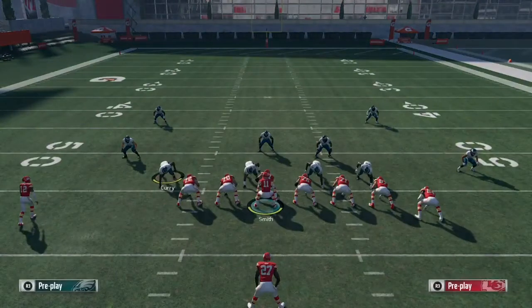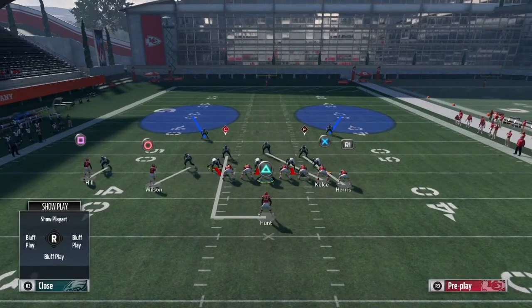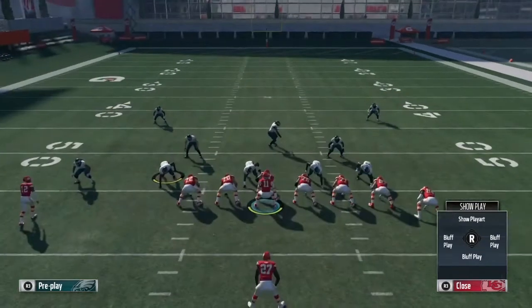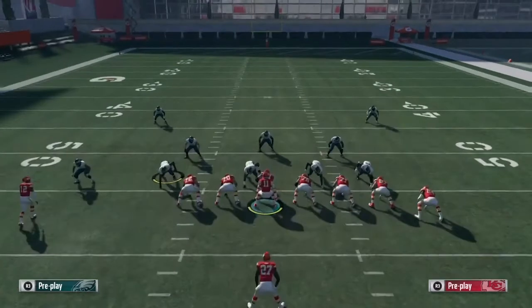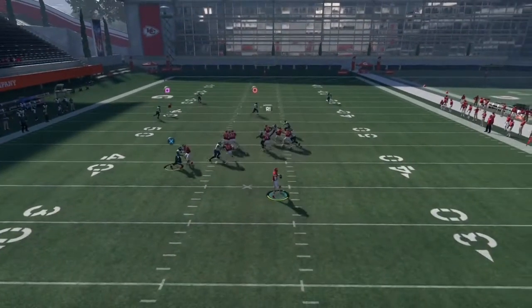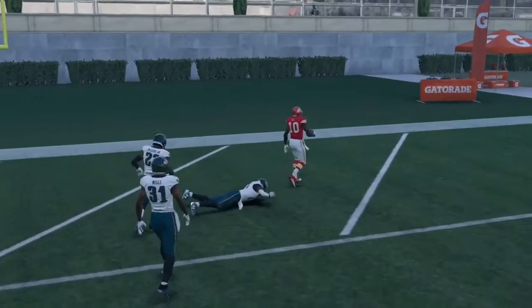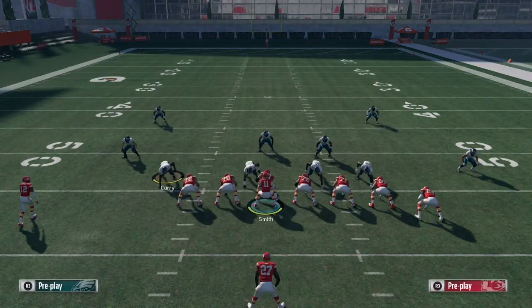Now I'm about to show y'all how to beat cover 2 man-to-man coverage. It's the same setup — I'm gonna switch to cover 2 and show y'all it's cover 2. You can block Travis Kelce or keep him on his route, it really doesn't matter. I'm gonna block Travis Kelce for more time in the pocket. Boom — just like that, very easy and deadly. Your opponent will never want to play cover 2 zone or cover 3 after this.